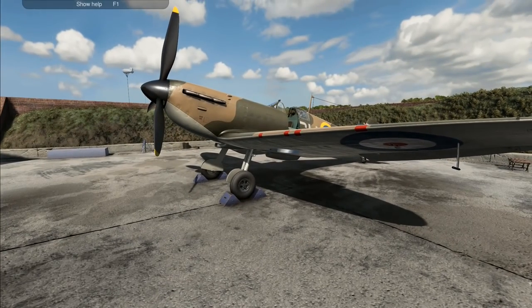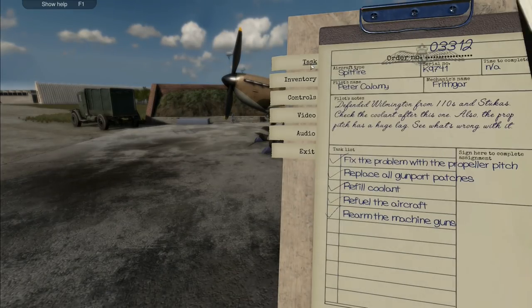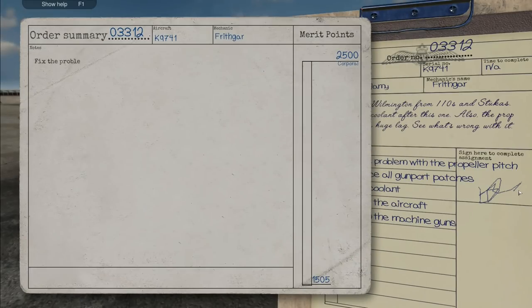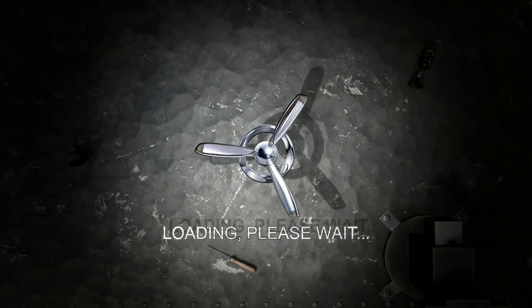Start putting this back together - do you up into there, distributor valve that's got to go there - that was all of it. All primary tasks complete - and all we've got to do is put that dome back on like that, put those on there, do them all up - perfect! Fix problem with propeller pitch, replace all gun port patches, refill the coolant, refuel the aircraft, rearm machine guns - final result: perfect job! That puts us on our way to becoming a corporal - pretty good!